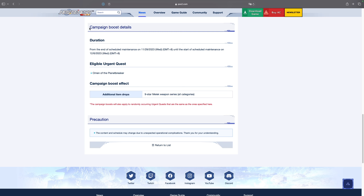On top of the scheduled urgent quests, this week we also have a campaign boost for Omen of the Planet Breaker, where we get additional item drops — specifically the 9-star Melek weapons. If you're looking for a Melek weapon with a fixer, this is probably the best place to farm. In your off time you can also farm the dread enemies and the starless enemy. But if you don't want to invest that much time, just pop into Omen of the Planet Breaker whenever it's available — you have a relatively high chance of getting a Melek weapon. It probably won't be the exact type or fixer you want, but if you just want one without too much time investment, the urgent quest is your best bet.